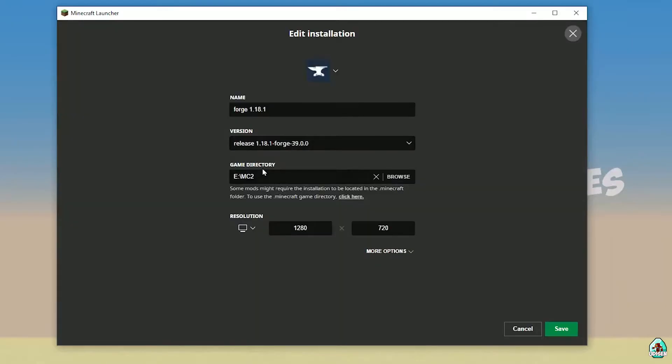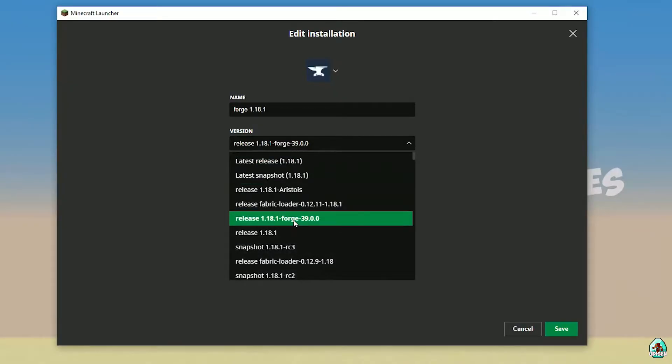Open the Minecraft launcher. Find the Forge installation — press the left mouse button and double-check what you see in the version field. If installing for Minecraft 1.18.1, you must see '1.18.1 Forge'. If for 1.18.5, you must see 'release 1.18.5 Forge', and so on. You can also manually change the release version. Press Save.